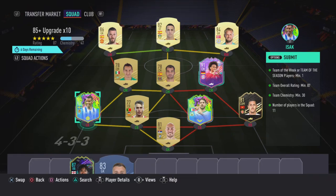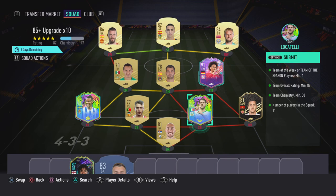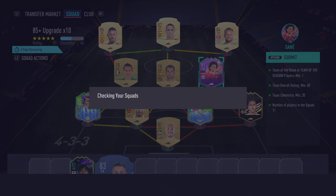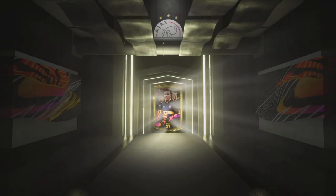Hello lads, welcome back to another video. Today we have an 85 times 10 upgrade SBC with my team. We're also gonna have Matthias in the squad just because he provides a lot of chemistry. This is what we're submitting — Locatelli's currently in the squad with only 28 games played, and Sanay is in the squad with nine games played. Very cheap in my opinion — all we had to buy was a few gold commons and the right back inform. We're hoping for something really good out of this pack.